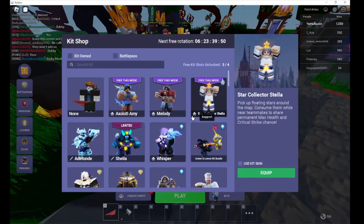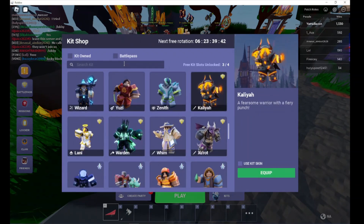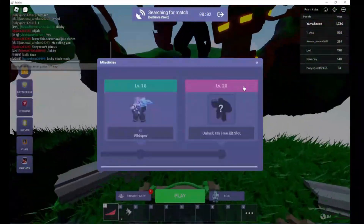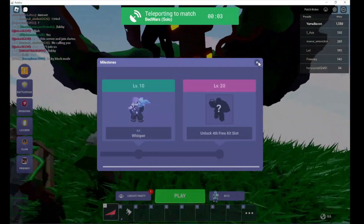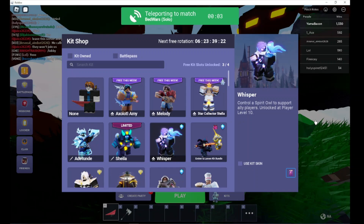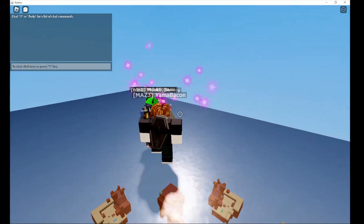Of course I'm going to need to equip the kits. Everyone's going to start using Star Collector Stella. We need to find a kit to use — let's use Aerie. Now let's go into solos. I'm going to have to try and get the Whisper kit, seems pretty cool. Control a spirit to support ally players — I'm not sure what ally players is, we're going to have to figure that out.